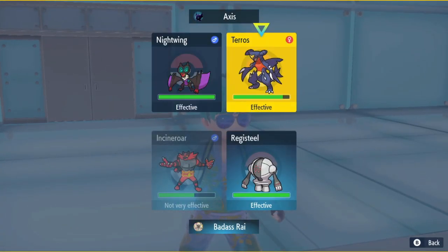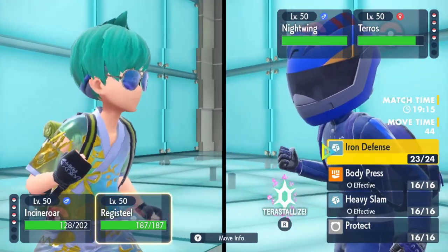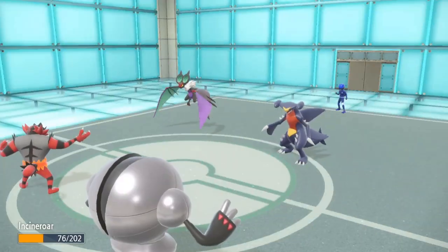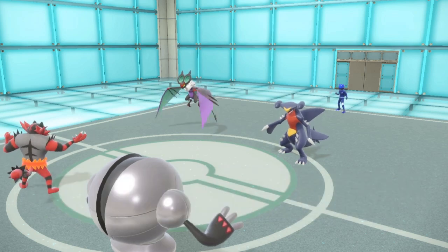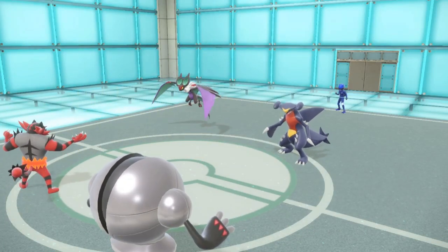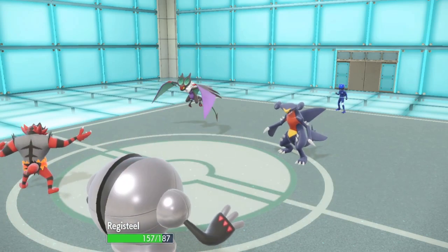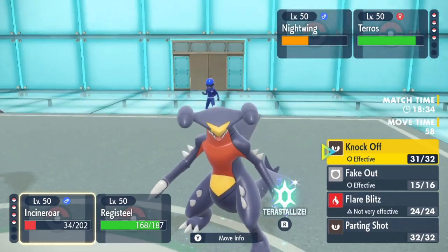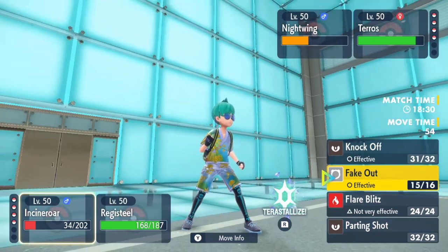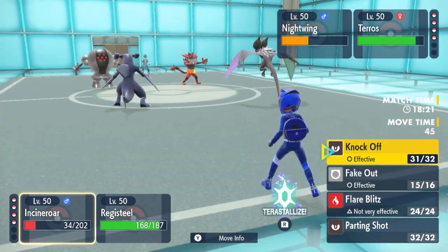I'll Knock Off the Noivern and maybe set up again — I don't know how much a plus two Earthquake will actually do to me but I'm going to set up again. I have Lottius in the back with Heal Pulse, so if I can set up I can put in work. He has Earthquake — see how much this does. It brings down Incineroar. Knock Off is a two-hit kill, that is uninvested Knock Off doing that much. Noivern is really weak unfortunately — the only thing it really has going for it is speed and maybe 97 Special Attack, which just isn't good enough anymore unless you run Life Orb, full Specs, or like Terra Normal Boom Burst.